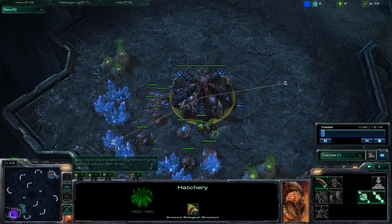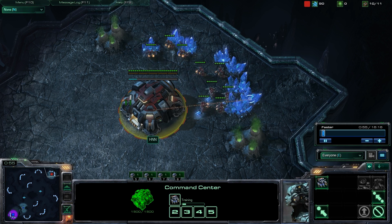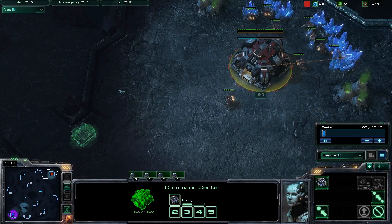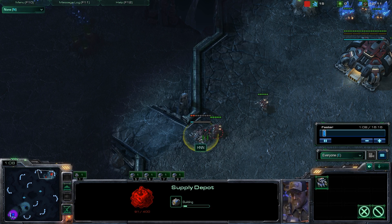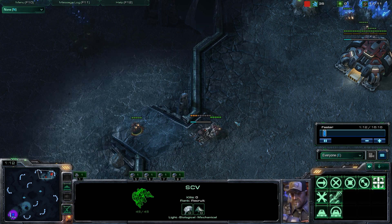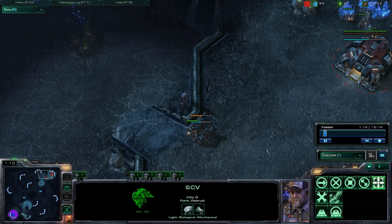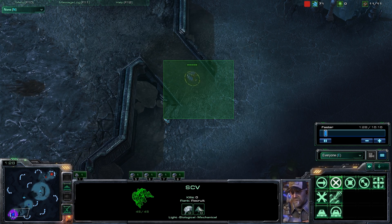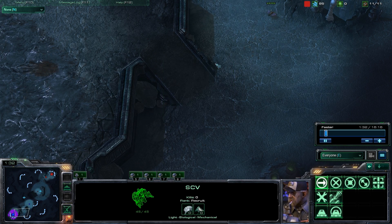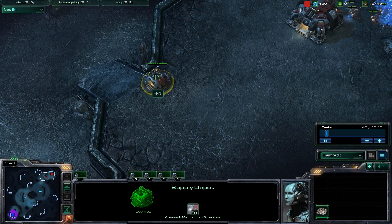Let me get back to what type of strategy we are doing today. It is a cheesy strategy, but if you execute it perfectly, there is nothing the Zerg opponent can do. Basically it is a variation of the Makarax. A Makarax is building a barracks and then 2 bunkers in front of your opponent's base to block them in. But instead of doing 2 bunkers, we are doing 2 barracks to block them in. It's a faster blockage and most Zerg players do not scout this early because we are building 2 barracks right after our first supply depot.